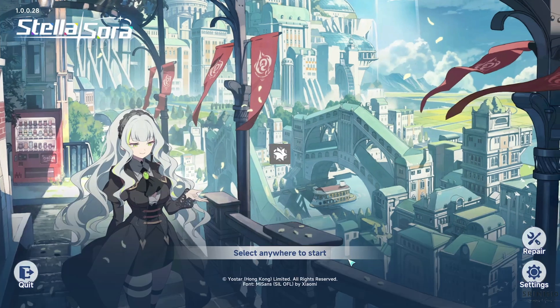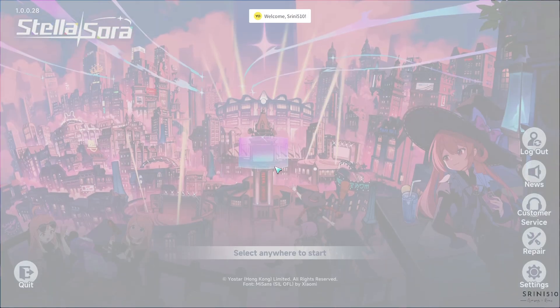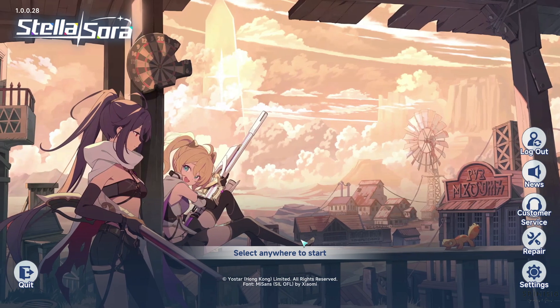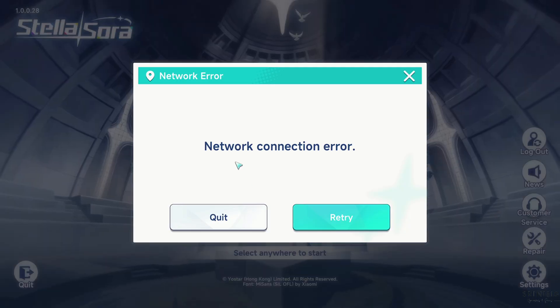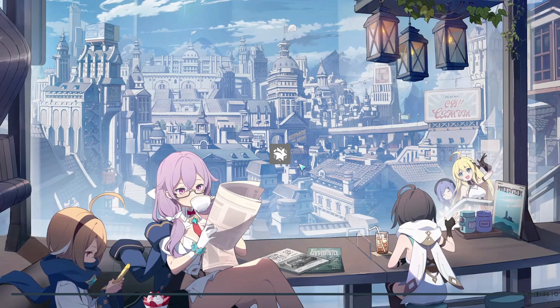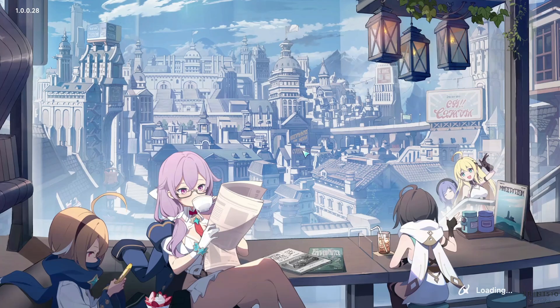I'm playing on PC. So we logged in right into the game — and this is what happens now: network connection error. Even if I try again, it keeps going to network connection error, even though I have a network connection. I can't log into other things either.